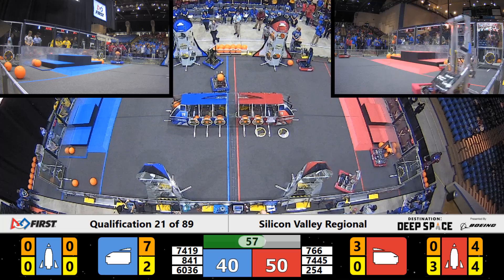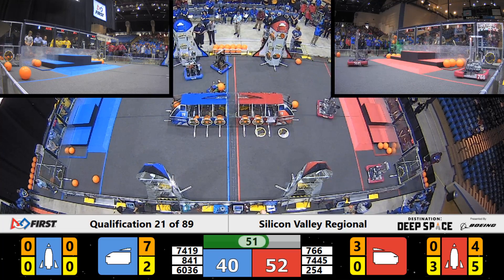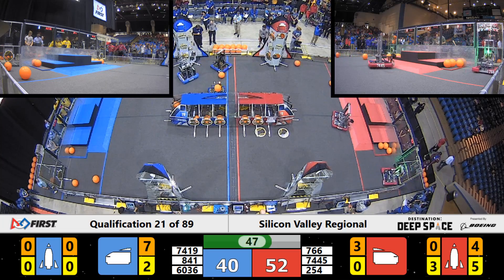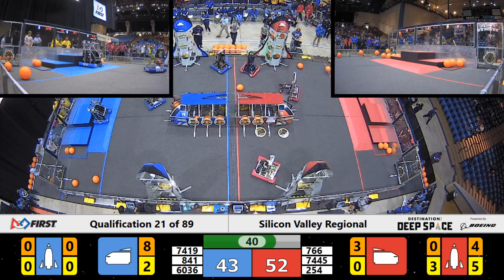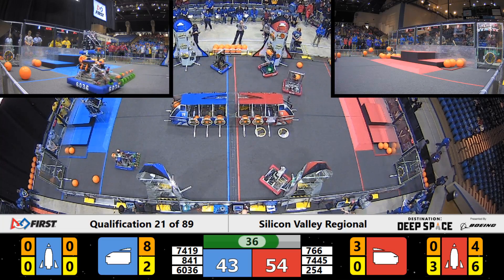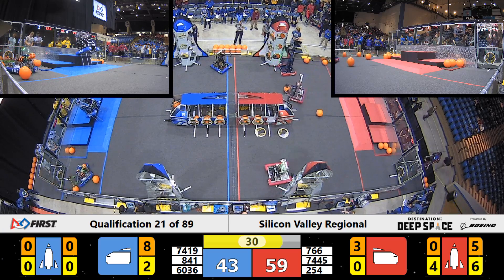Garage Robotics headed back to the depot for some more cargo. Tech Support's grabbing cargo now. Looks like they're headed over towards — they're dropping that off, actually, over for their alliance partner near the cargo ship. We've got five hatch panels, and here comes hatch panel number six placed by the Cheesy Poofs. All the hatch panels now filled up for the Red Alliance rocket. We've got four hatch panels placed now on the alternate rocket, that fourth hatch panel placed by MA Bears.